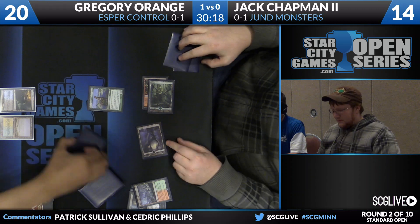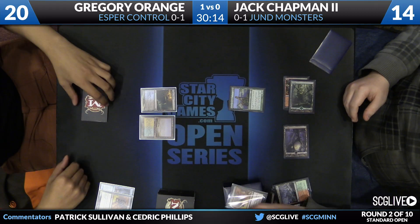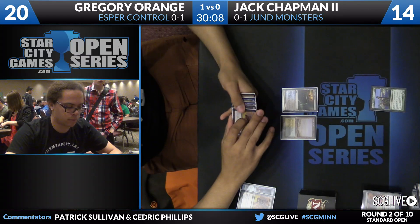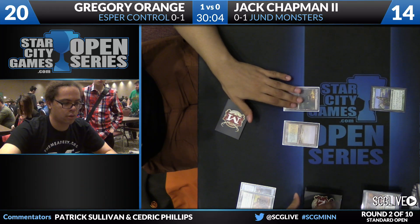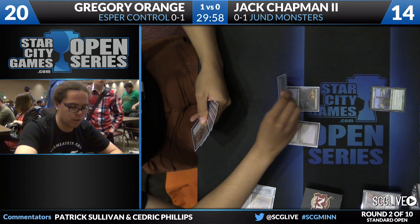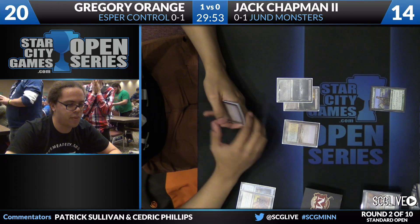Chapman looks like he's going to play a Courser. Take a look at the top card here for Jack — it'll be a Hero's Downfall. Over to Orange. He is actually, oddly enough, quickly working his way to Dig Through Time. He's already got two cards in the graveyard. Flooded Strand will be a third, another Flooded Strand will be a fourth. He just wants to pick up a copy of Urborg.